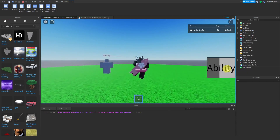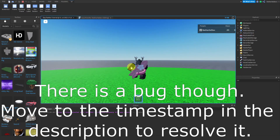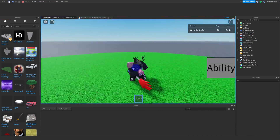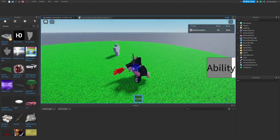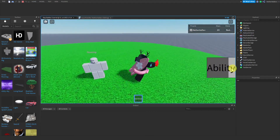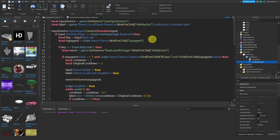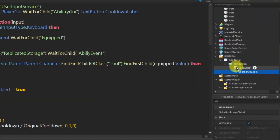Equip the red glove and press E — the bus spawns in and the cooldown bar starts going down for 15 seconds. Now there's one thing left: phone compatibility. Open the LocalScript inside the TextButton.